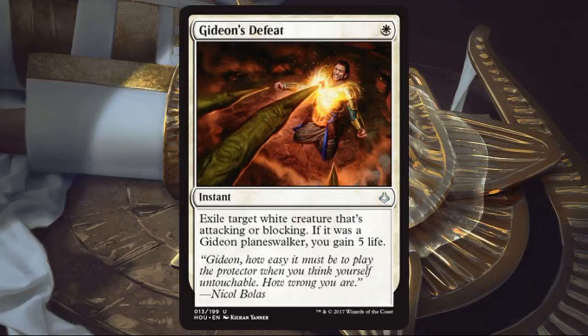Gideon's Defeat. Purely a sideboard card, but an awesome sideboard card. The second you see your opponent is on white, sideboard this in. One mana instant that exiles a white creature that's attacking or blocking. There's also a life gain bonus if you took out a Gideon Planeswalker. Could this cycle of cards see play in Standard? At times I think maybe all of them could — it just simply depends on what decks are prominent in the meta.